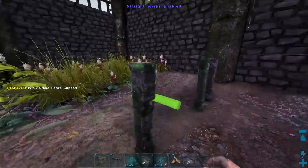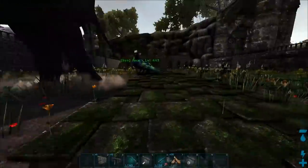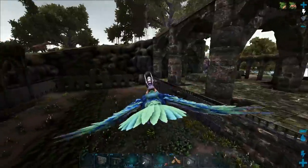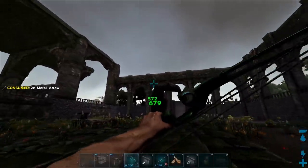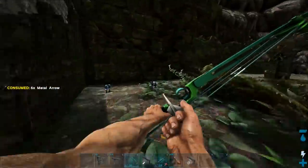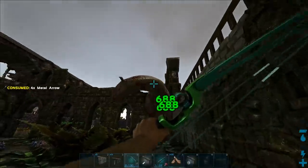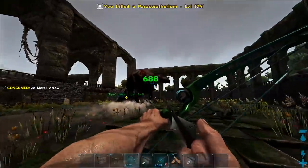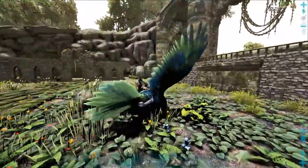That would be like the perfect size for a pen, and we could do little pens with maybe a thatched roof — I think that would look pretty cool. We're going to need more fence supports. I'll probably put the dodic and the beaver in here. Let's go over and see how many creatures we have back there. I really want to kill that stupid paracer — let's do that really quick.